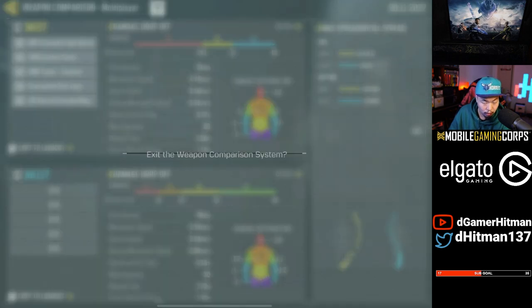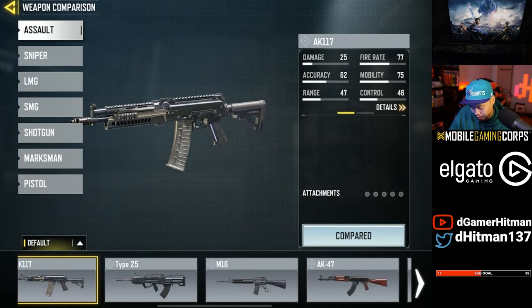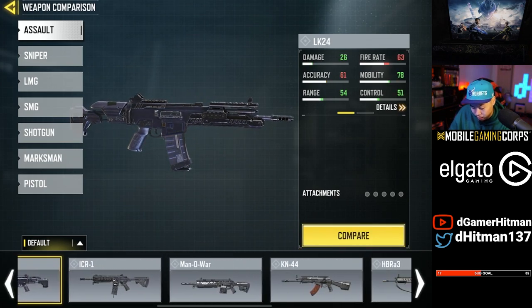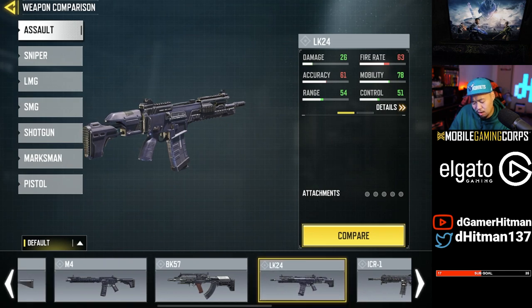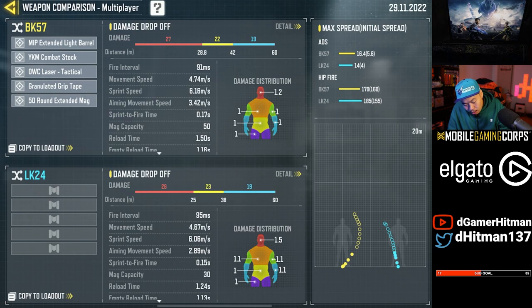A gun that's very comparable is the LK. The LK is a gun that a lot of people would say is similar to the BK, but the LK has multipliers to the hand and arms. So that makes it way more consistent in those longer range fights. And the LK has better recoil.